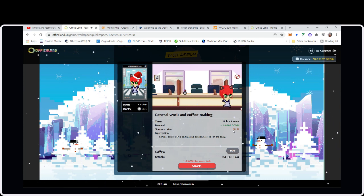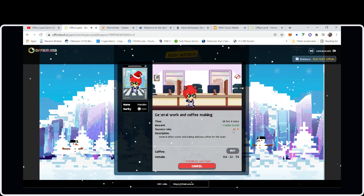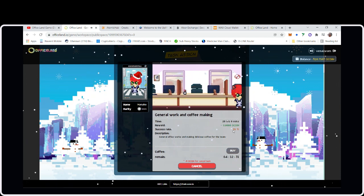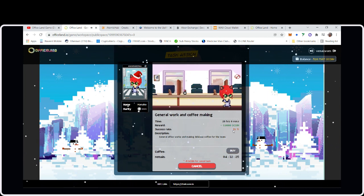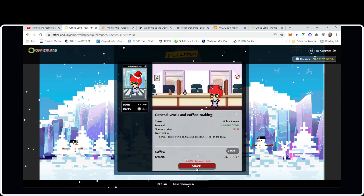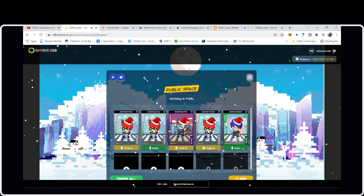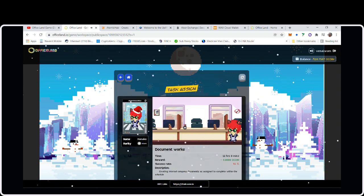From the one task I already finished, either I lost 4.8 tokens or I only received 4.8 — it was an 85% success rate on a Leader worker. If you cancel a task you lose 5 oCoin, but sometimes that might be beneficial if you're upgrading cards. This intern has a 50% success rate doing Document Work, which takes 12 hours.